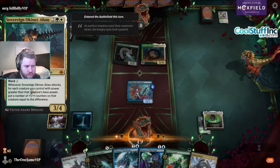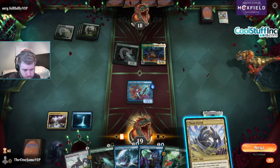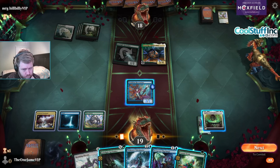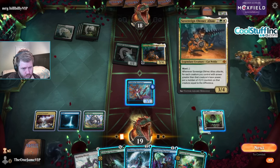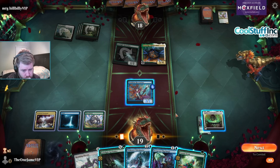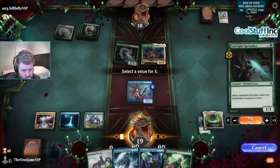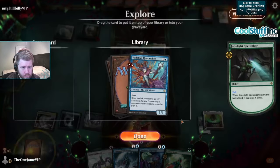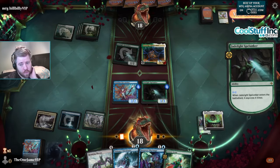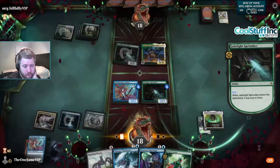That's a big creature - whenever this attacks, for each creature you control with power greater than the creature's base power, put a number of counters on the creature equal to the difference. This has ward two, wow. I'm gonna scry twice to see if I can get a land. Another Hex Catcher is really good - I'm gonna keep that on top.